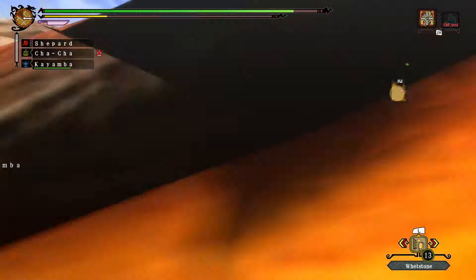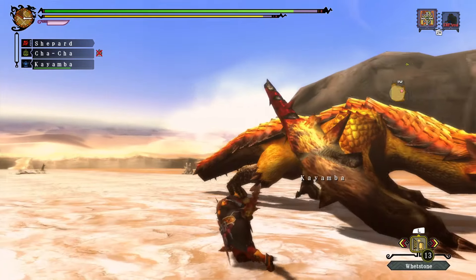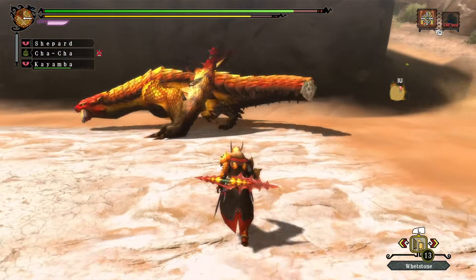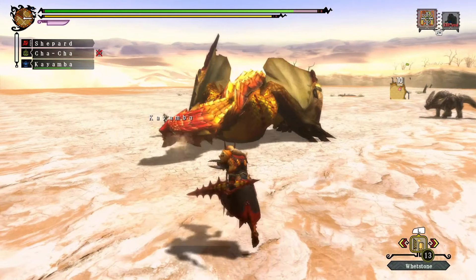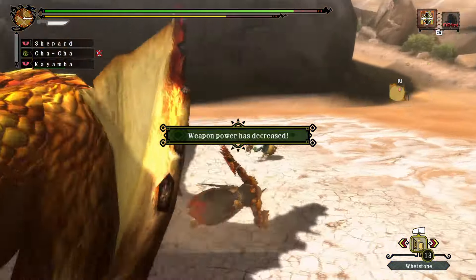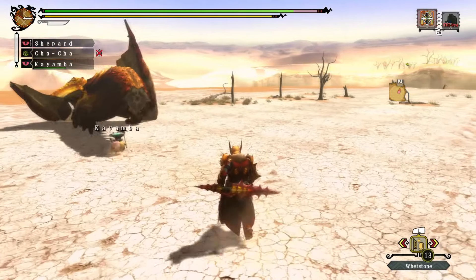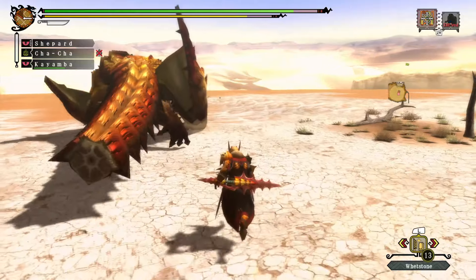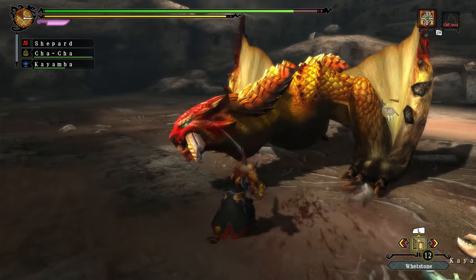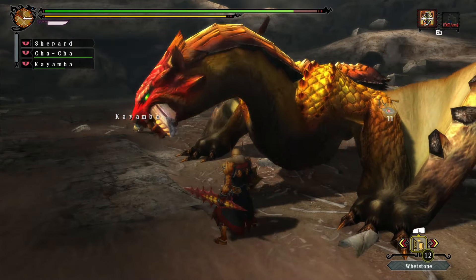I would say one of the better 3U fights. We did Rust Duramboros earlier and he just really wasn't that impressive — he didn't feel that different from a normal Duramboros. But Sand Barioth — you can get a sense that this guy has a lot of changes from your normal Barioth, and it's not just the ice-to-sand swap. It's the way he moves, his AI, everything just feels different. It's definitely a good one. Shame he didn't make it into the top 200 — well, I mean he is literally 200. Congratulations, you made it to the very bottom of the list, Sand Barioth.